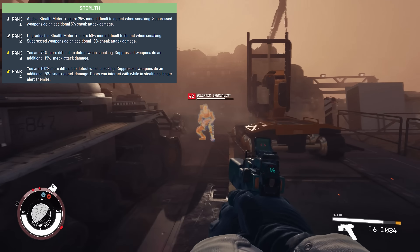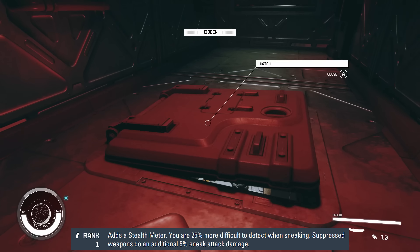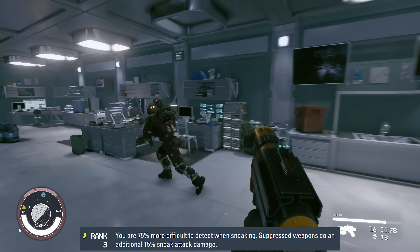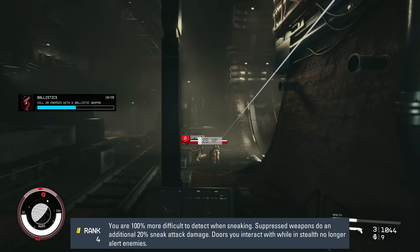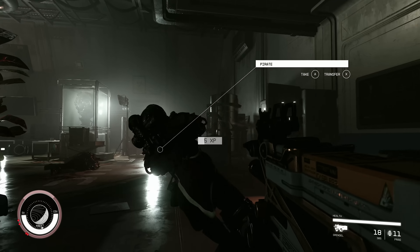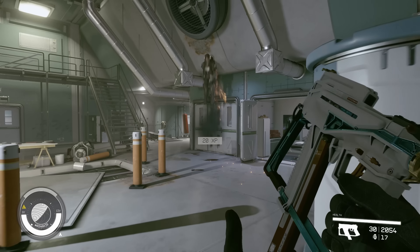The stealth skill makes Starfield yet another Bethesda game where stealthy characters are absolutely busted. Ranking it up provides the stealth meter, makes you 25% more difficult to detect at level 1, and gives suppressed weapons 5% additional sneak attack damage. Every rank adds another 25% detection difficulty and 5% sneak damage, so by rank 4 you're 100% harder to detect, suppressed weapons deal 20% extra damage, and opening doors while sneaking no longer alerts enemies.